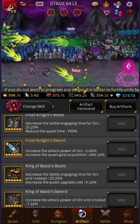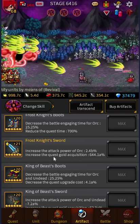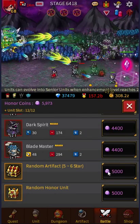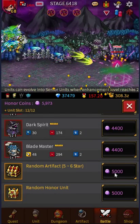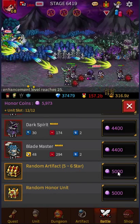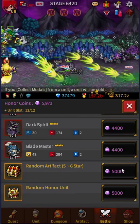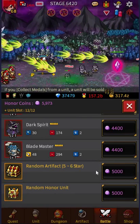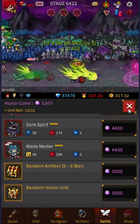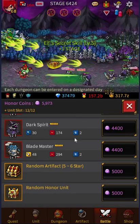So if I had spent those 92,000 honor coins on just buying these random five to six stars — I've got all of the five star now, and I can only get the six star when I do a random artifact — that would be like 18 more. So I would nearly have all of the six star artifacts by now if I hadn't spent all of those honor coins on the honor units.